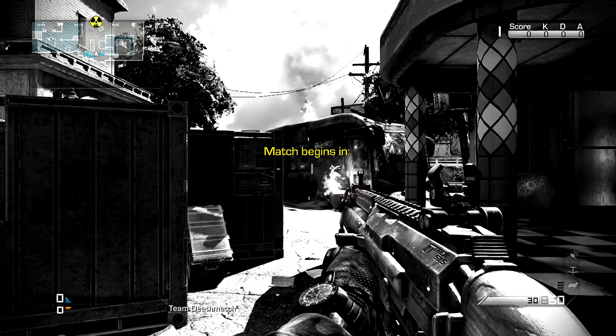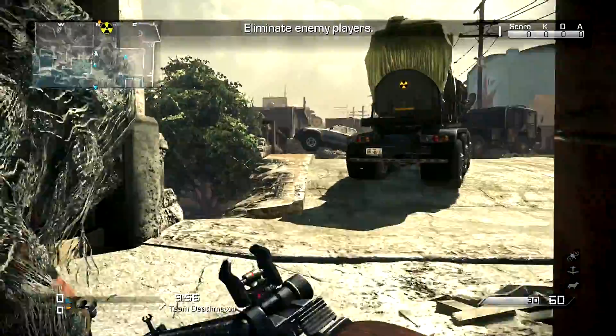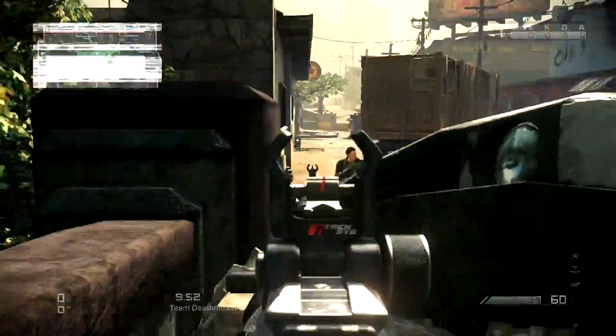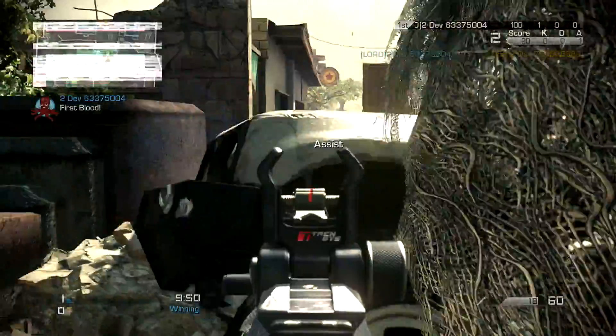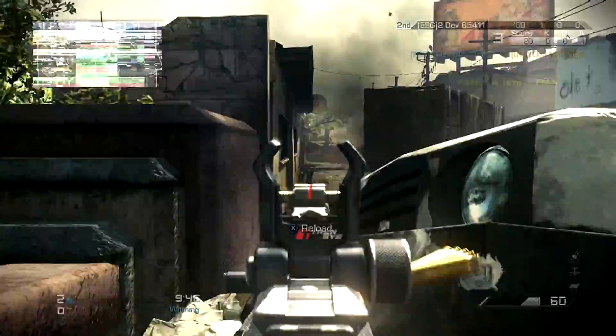Hey guys, Drifter here. I'm showing off some gameplay from the new Onslaught map Containment. I'm using the Maverick Assault Rifle right now in a kind of funny setup. I have a 4-grip on it for extra accuracy, and I wanted to show the iron sights, but I also didn't want to sacrifice my range on this map, so I decided to use the flash suppressor.